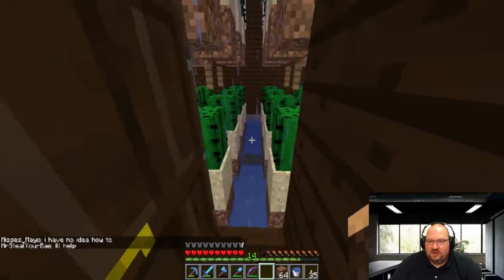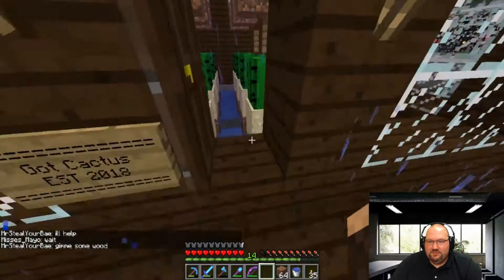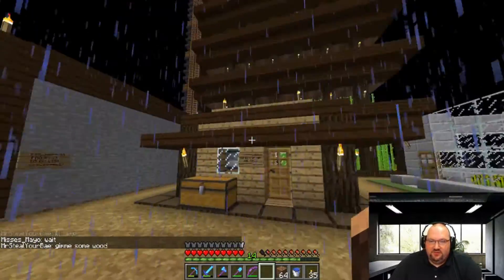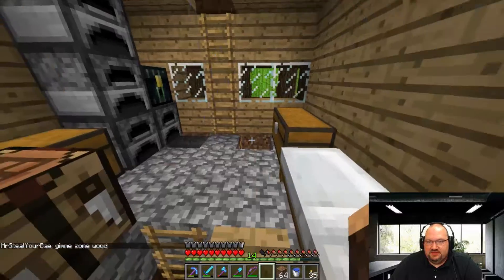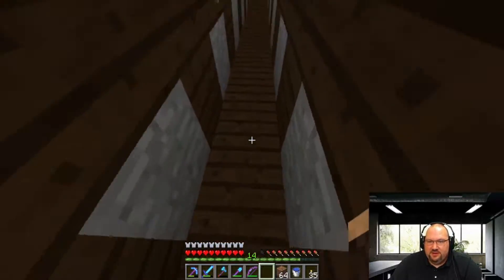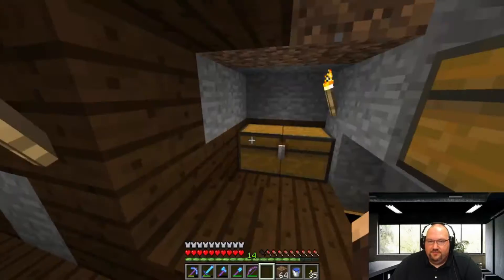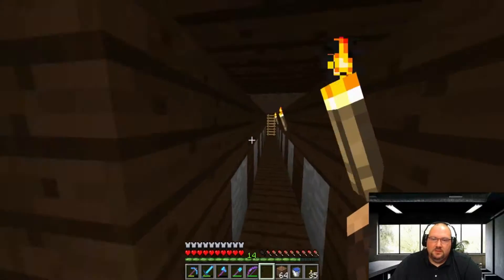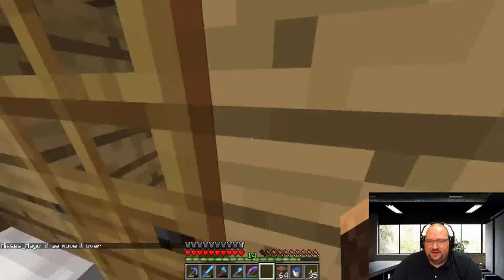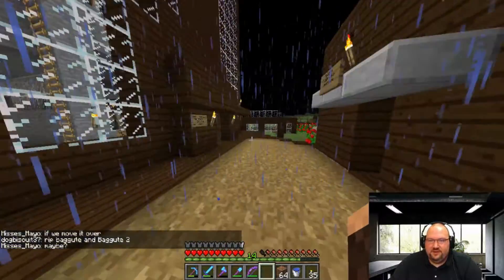This is our automatic cactus farm — not uncommon to see these on servers with economy. Those of you that play this way know exactly what that does. This is the very first building I built just to get started — my very first mine shaft is down there. To collect the cactuses you come down here and they store in the bottom. Cactus sells fairly high, but we're probably going to turn that into another pork factory and get rid of the cactus — it's just kind of a waste of time, but we built it so it's still there.